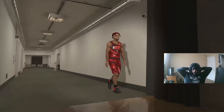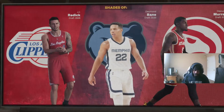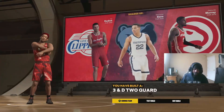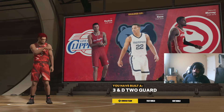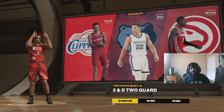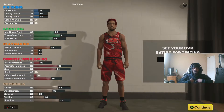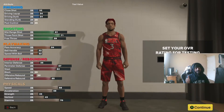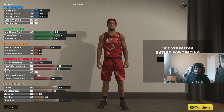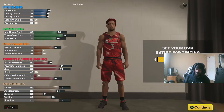Whenever the build comes up it's gonna say Three-and-D2 Guard. I'm gonna go ahead and give y'all the badges I would use for this build. I already have Hall of Fame Limitless on this build that I've already made — I would not steer y'all wrong.